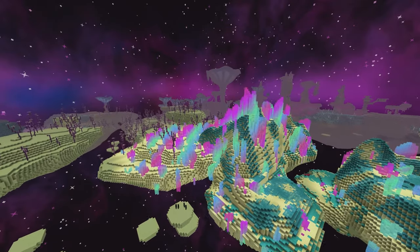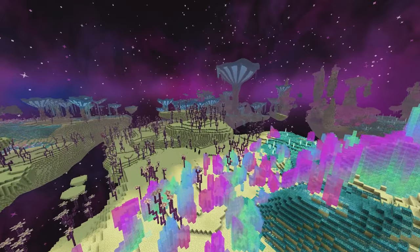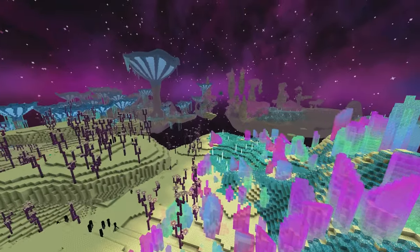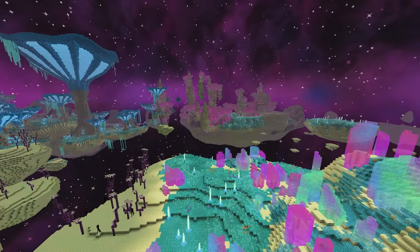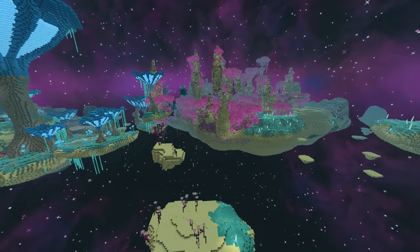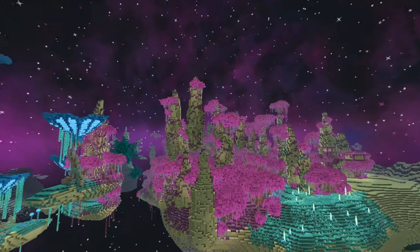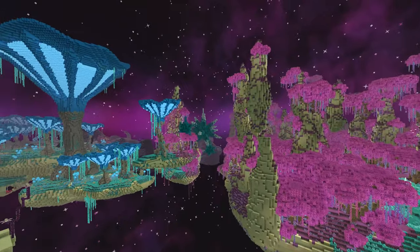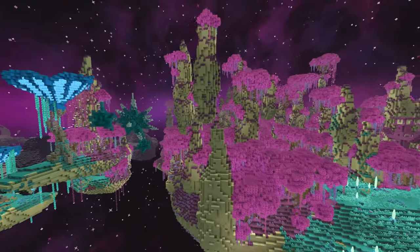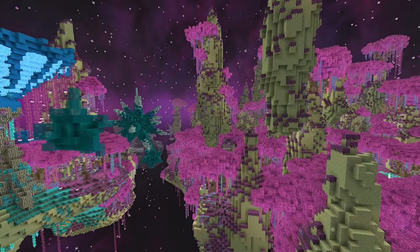I also think since we've seen changes to the y-level in the overworld, we're going to be seeing some y-level changes in the end dimension as well, making islands appear at different heights rather than just the same thin layer we're seeing now. Instead we'll see big structures like these right here, and just wild shapes all around, which I think will add a lot of variety to the end dimension that we currently don't have at all.